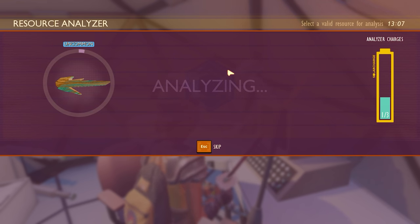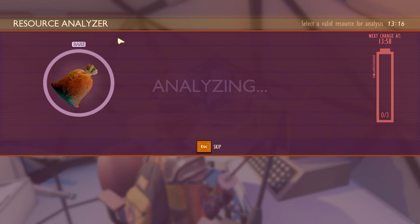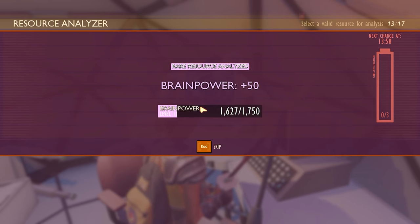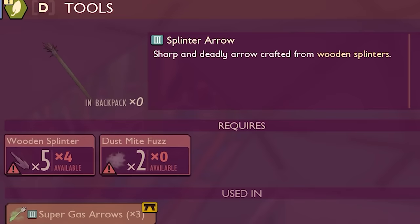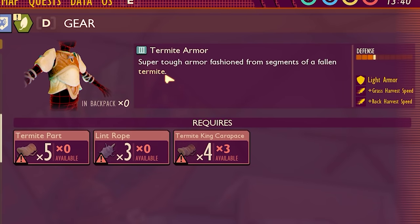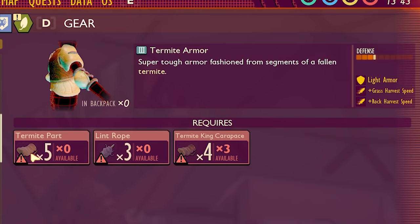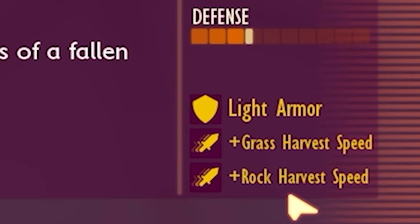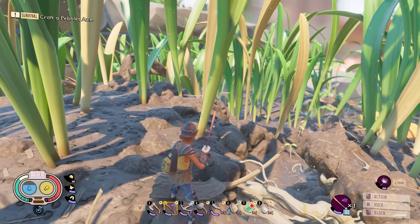The wood splinters are uncommon — they make splinter arrows, interesting. The termite king carapace is a rare item and unlocks termite armor. The gas arrows create an extremely powerful stink cloud and are made out of splinter arrows. Splinter arrows are tier three — sharp and deadly, they do a ton of damage. You just need dustmite fuzz and wooden splinters. The termite armor is also tier three — super tough, light armor that makes you harvest grass and rocks quicker. So next time, we can harvest grass and rocks and shoot stuff with new arrows.